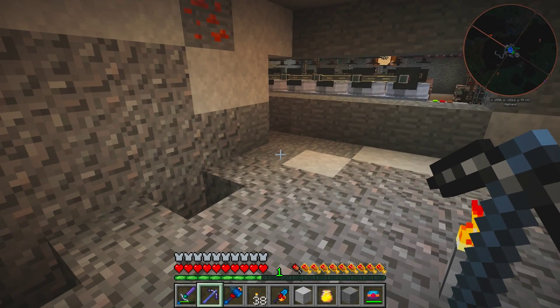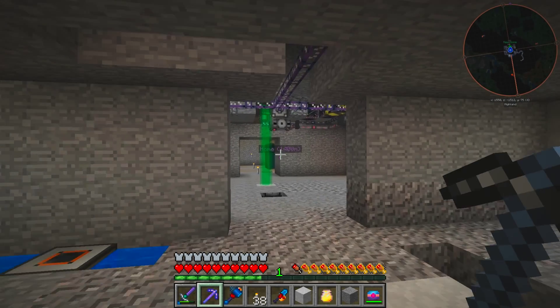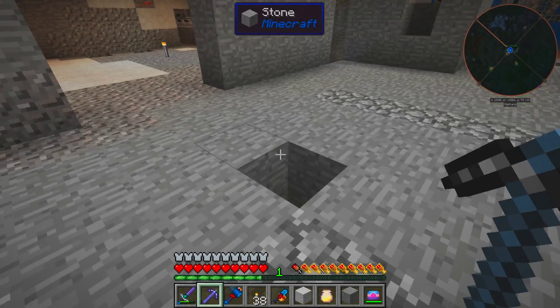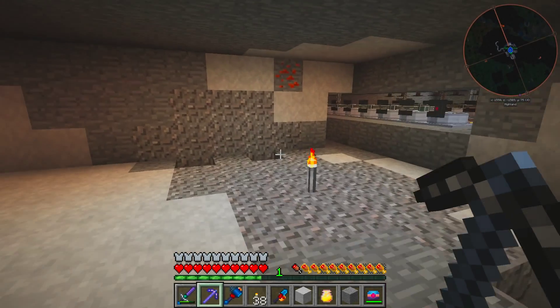It also keeps the reactor cool and keeps it from blowing itself up. We could use water - in Minecraft it's easy. We just have to get an infinite water source, a pump with enough power, turn it into steam, void the steam after we use it, and we're all set. However, that's not very efficient.